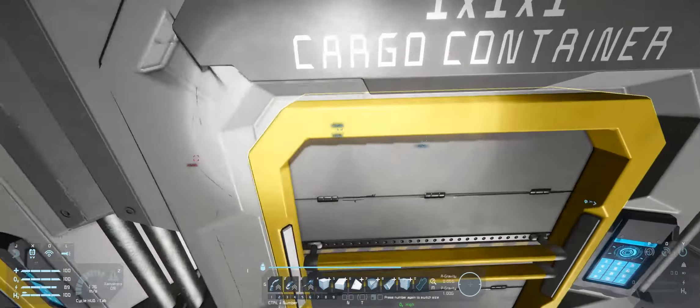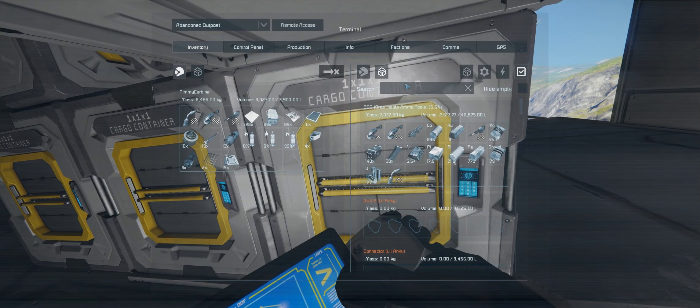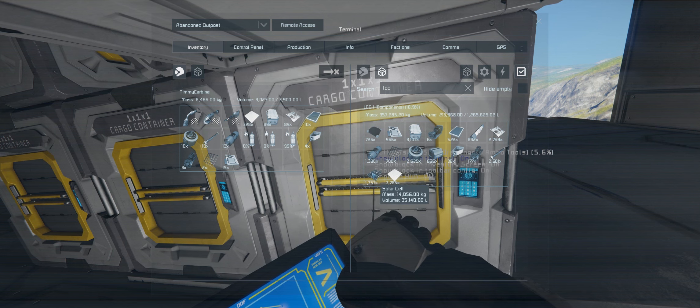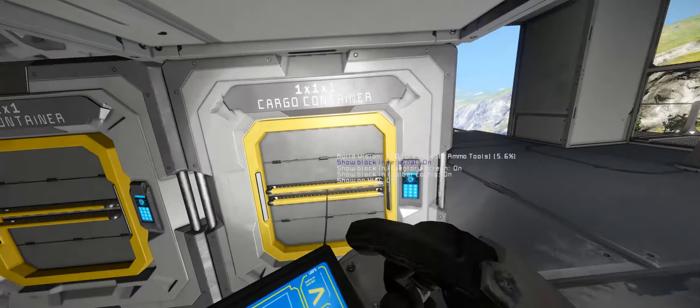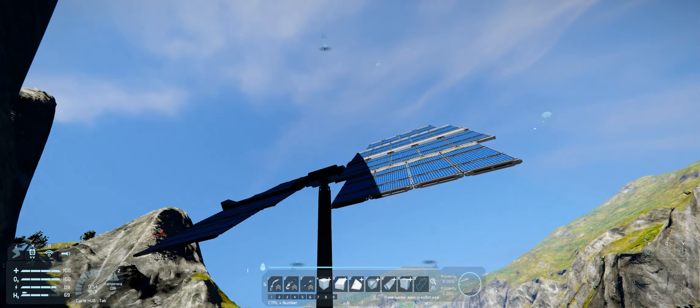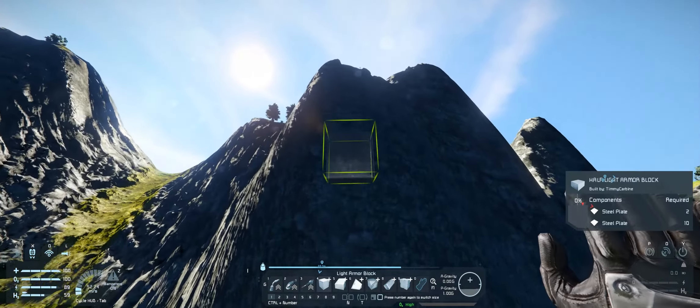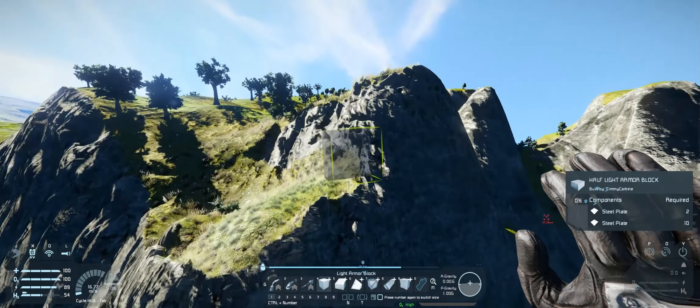We're going to start building a new solar tower. Let's have a look at how many solar cells we've got. I did the math on it — the tower I'm planning to build will need around 4,000 solar cells. So this is a good start, plus we'll have all the cells we've already put in there as well. Alright, let's get this started before we run out of light.